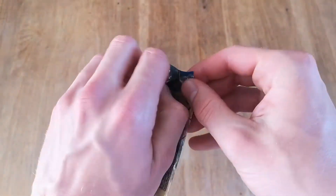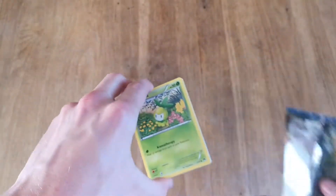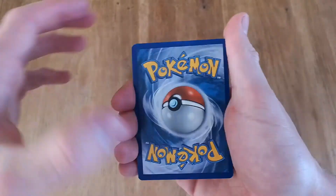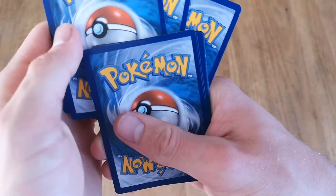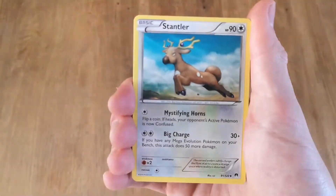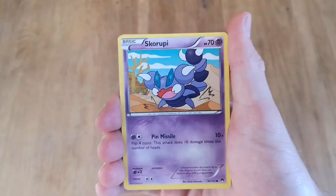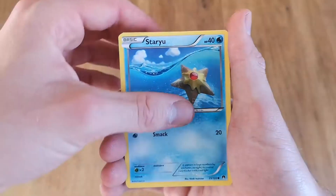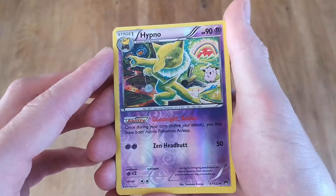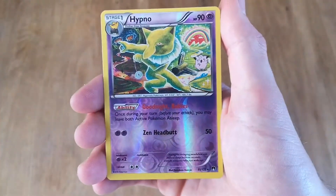We got Gyarados on the pack — XY Breakpoint, right here, right now, ladies and gentlemen. Are you ready? Because I am ready to pull something cool. I really hope there's something cool in here. You got the code card, XY Breakpoint — code to the front, three to the front since it's XY so no energy. We got Stantler, Kricketune, Cloyster, Petilil, Skorupi, Togekiss, Gibble — very cute. We got a reverse Hypno with Goodnight Babies: once during your turn you may leave both active Pokemon asleep.